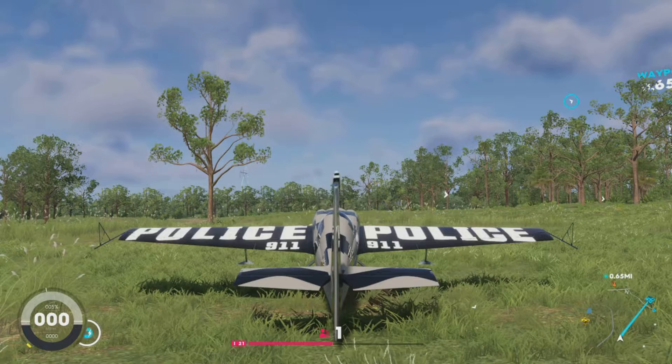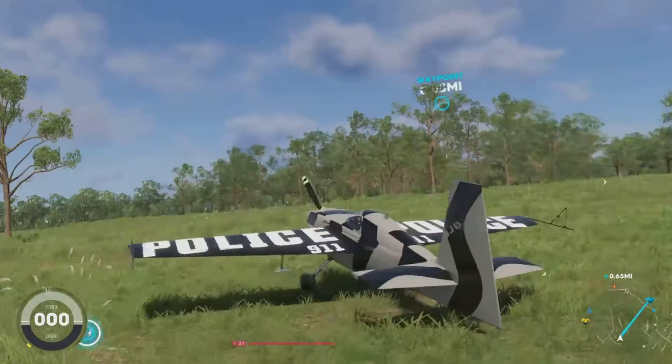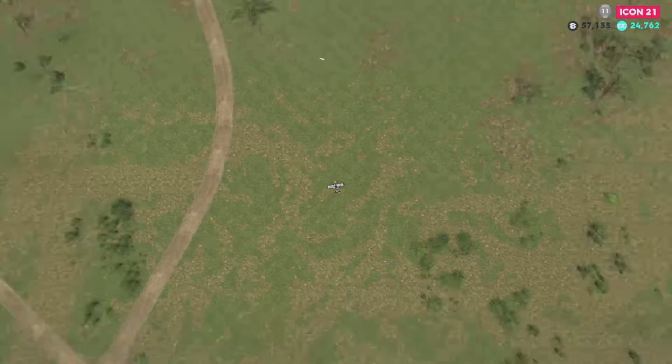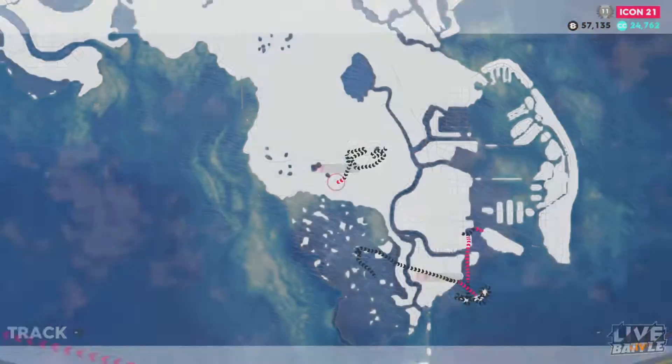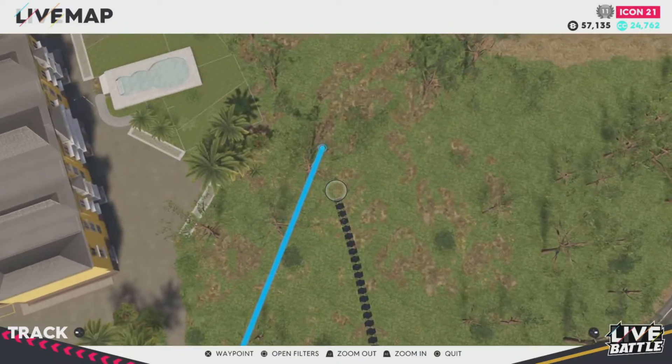Welcome back to another video. Let's just get started with the Crew 2 Loot Box. The checkpoint on the map is where we are going, and where the loot box is located.